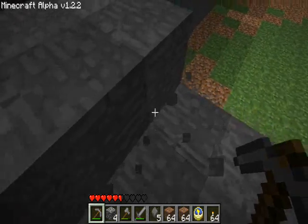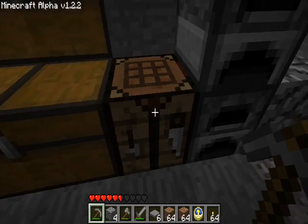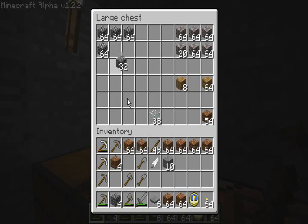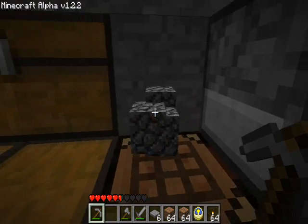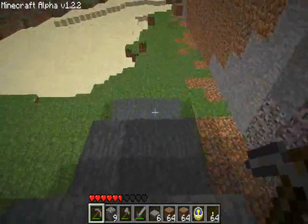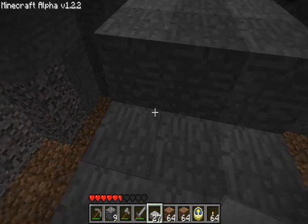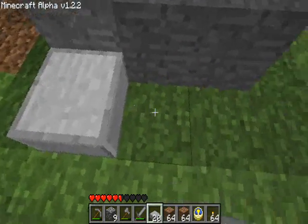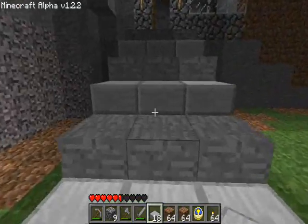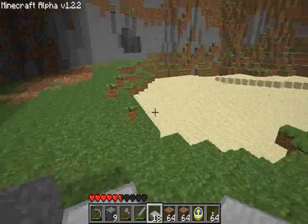I ended up actually making pressure plates, which those can be used to activate things. What I needed to do was take cobblestone and lay that three across — there we go, there's a half block. Anyway, the same thing still holds true: if I take those half blocks, not pressure plates, and lay those there — now I can just literally walk up. It makes it nicer when I'm running from something. I don't have to worry about timing jumps.